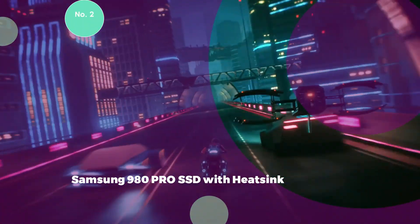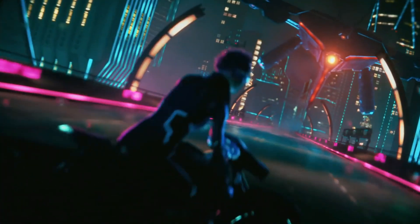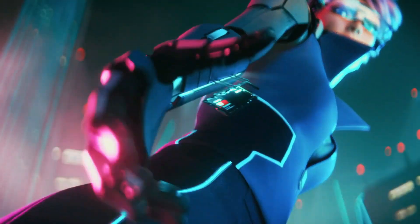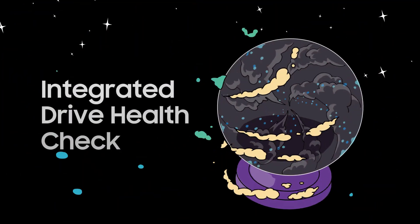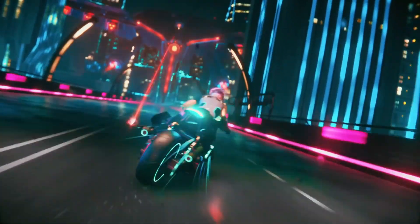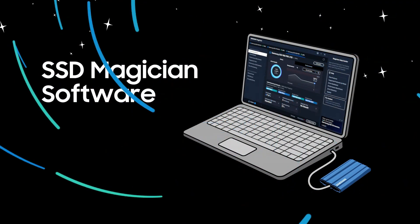2. Samsung 980 Pro SSD with Heatsink. The Samsung 980 Pro SSD with integrated heatsink efficiently disperses heat, ensuring sustained speed, power efficiency, and thermal control on PlayStation 5 and PCs. Its in-house controller is meticulously designed to synchronize flash memory components and interfaces, delivering top-notch speed with a PCIe 4.0 interface that is two times faster than PCIe 3.0 SSDs and 12 times faster than Samsung SATA SSDs. This achieves fully immersive gameplay with sustained high-performance bandwidth for demanding applications in gaming, graphics, data analytics, and more.